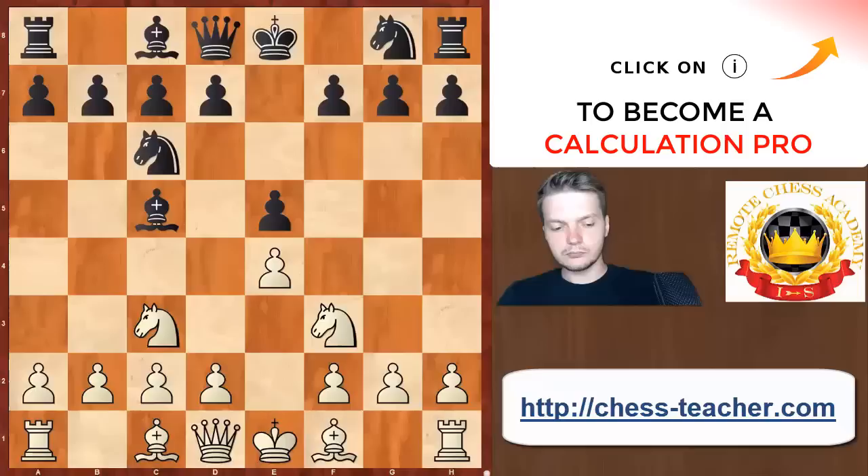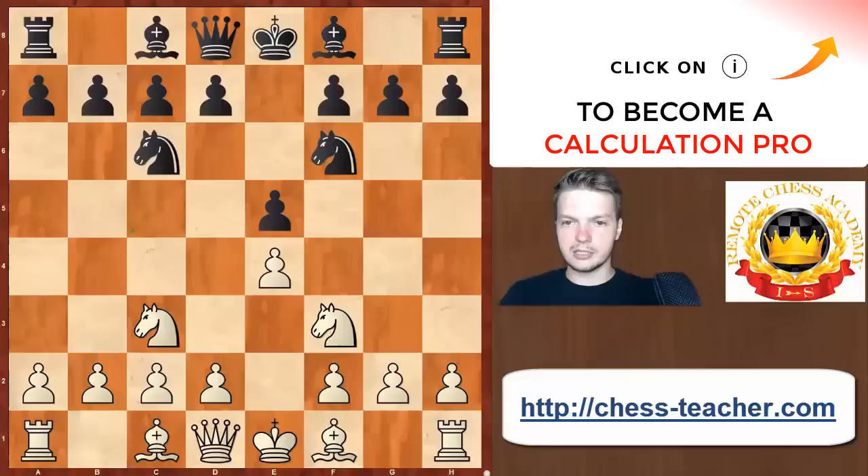For a very good reason, Bc5 is considered to be a bit inaccurate, even though it looks like Black just develops the bishop to a central position, practically preventing the d4 move. Because after the regular Nf6, you have to expect White to play d4, and of course hundreds of thousands of games were played from that position at practically any level, from club games to world championship matches.